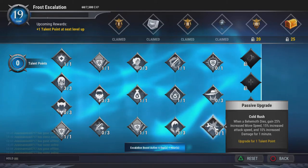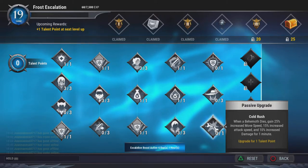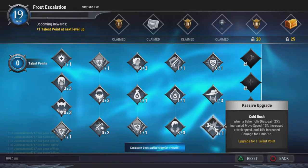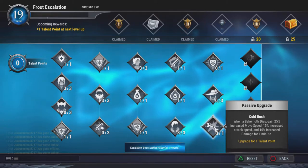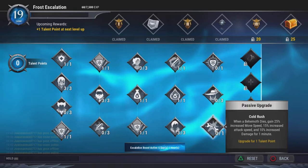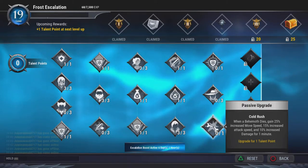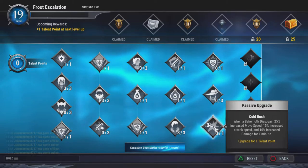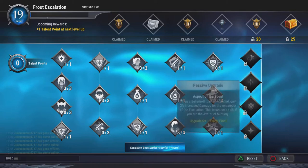Cold Rush is going to be really good as well. During double-behemoth battles when one dies you get 10% increased damage, 50% increased attack speed, and 29% increased move speed. Whether it's a single or a double behemoth fight, you can still run super fast with that, so it's really good.